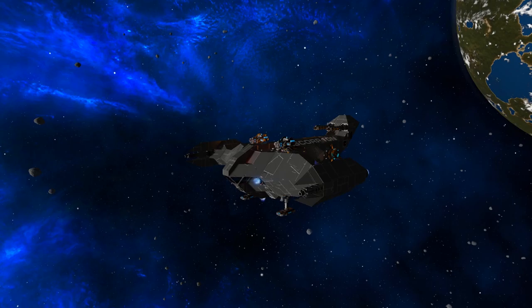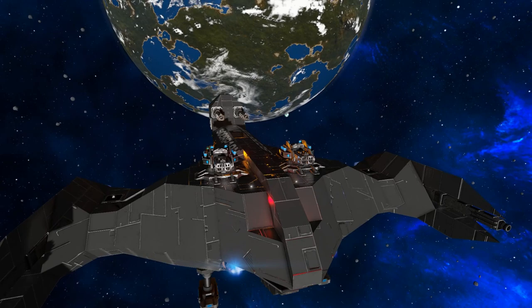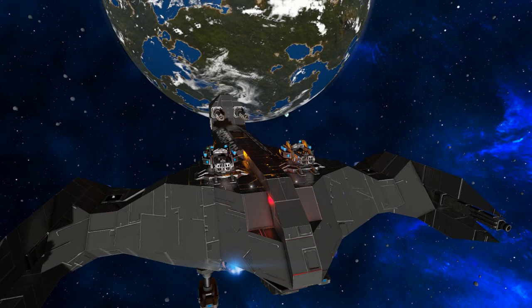Once again, this is the Scorpion by Herkimer. If you would like to try this ship out in your own game, I will have a link in the description below. If you try it out and like it, be sure to leave a thumbs up and a nice comment on the workshop page.